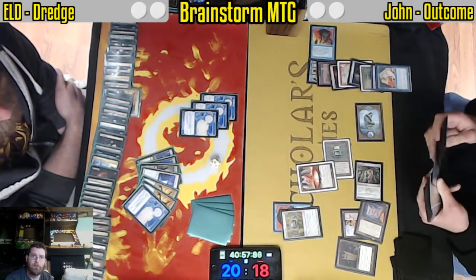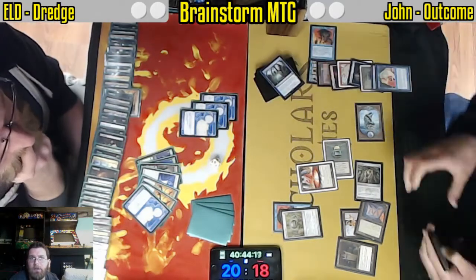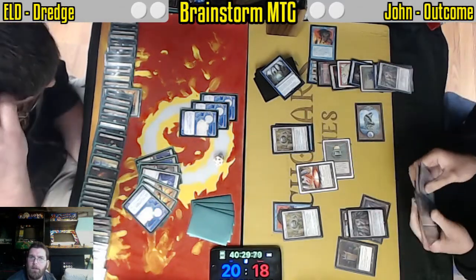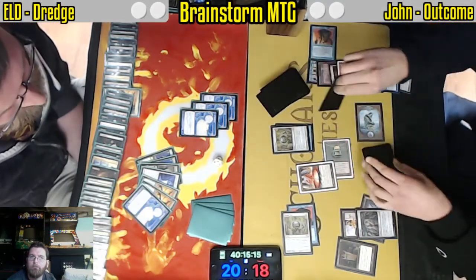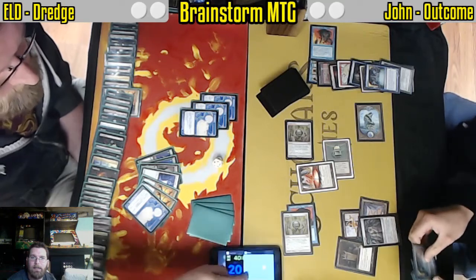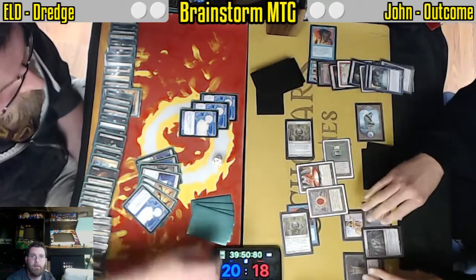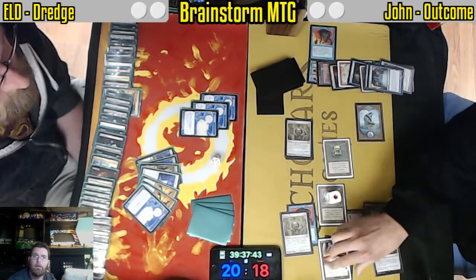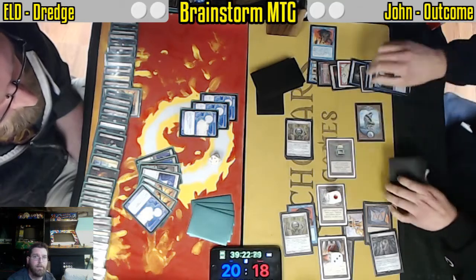Mystical Tutor with any type of card drawing should do it. And another Paradoxical Outcome — so apparently not having access to the black mana needed to just win with Tendrils. Instead making a gigantic storm count. This is flashy, but this is suboptimal. Tendrils would have been lethal — my hand is known. So that Mystical, if it had grabbed Tendrils of Agony, this game would be over.